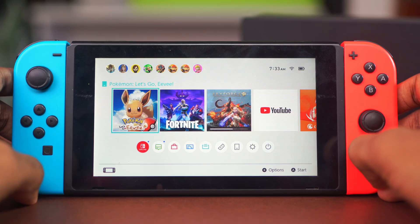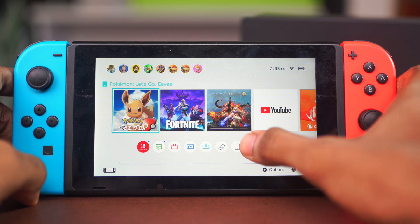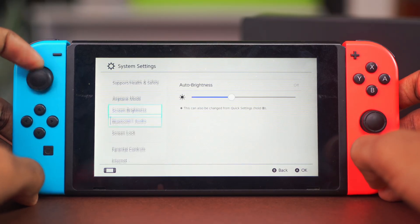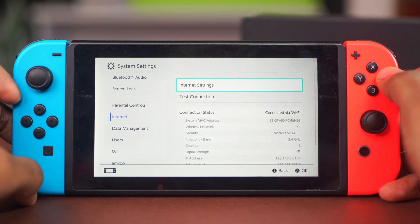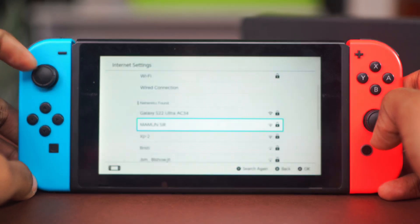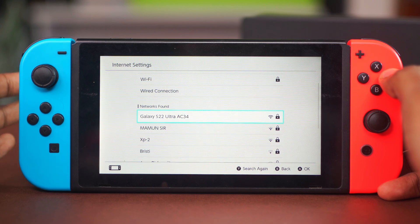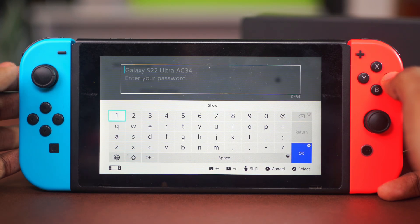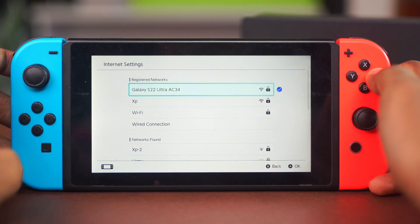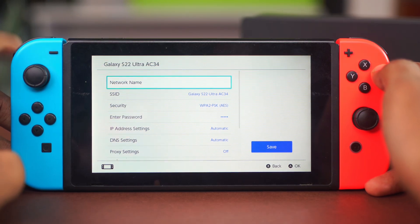If the issue is still persisting, for the second solution you can edit your hotspot security. On your Nintendo Switch, go to System Settings, scroll down to Internet, then go to Internet Settings. Find your connected hotspot network — for me it's my Samsung Galaxy S22 Ultra — select it and connect to it, then open it again and go to Change Settings.